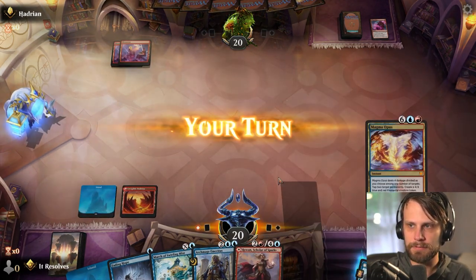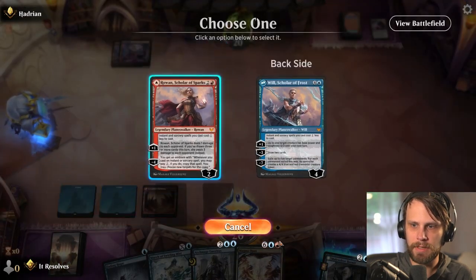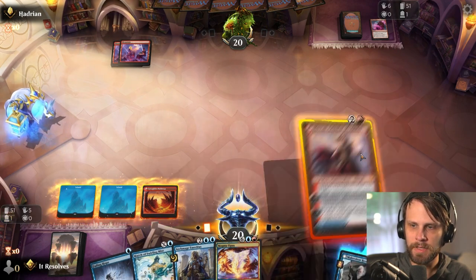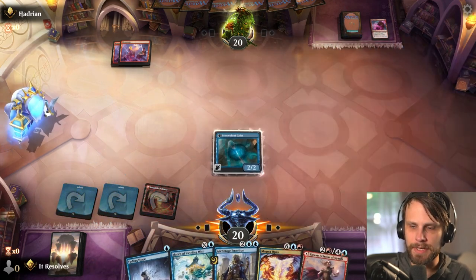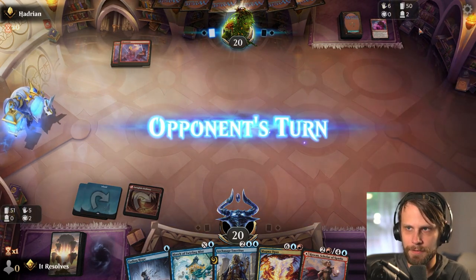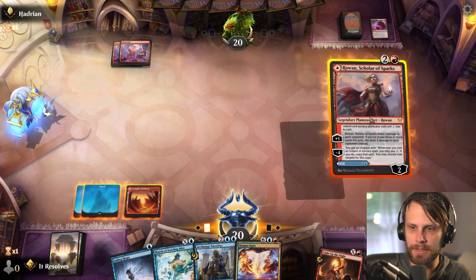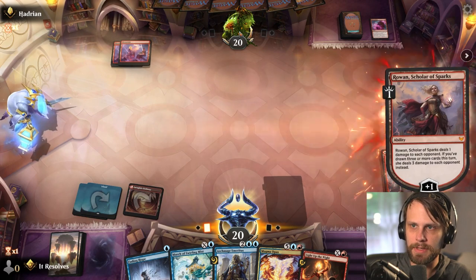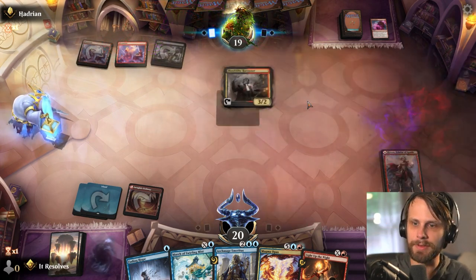Next turn we have Rowan which I do kind of like. Let's go for the Geist here — I fully expect this is going to get burnt out as well, but I'd kind of rather that than Rowan. Let's just keep taking spells one-for-one from the opponent. Theoretically if we just get a land or discard the Magma Opus we get our fourth for the Archmage, and then it becomes a little bit trickier for them. Let's go ahead and plus up.